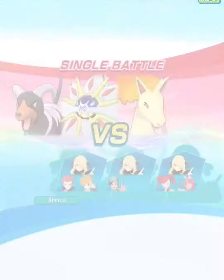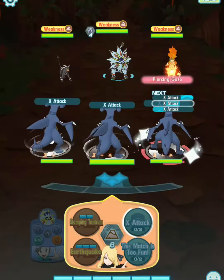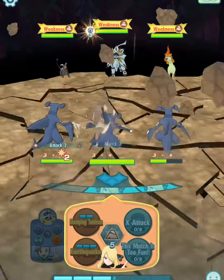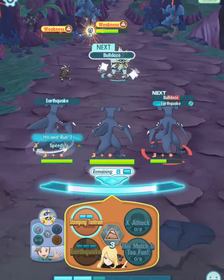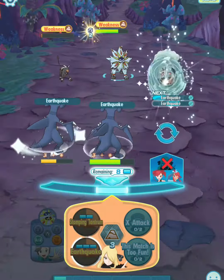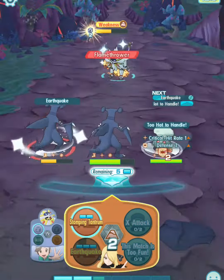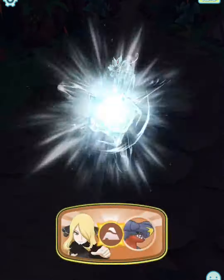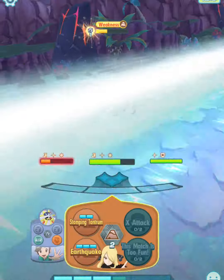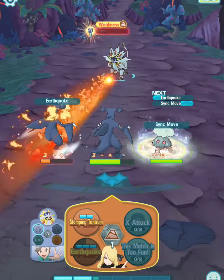There might be a missing teammate, which is okay, because most likely you can go through with the NPC — most of the time it's Cynthia, as you can see. Other times it might be another ground type Pokémon trainer. There is also another real-time player with you. Right now the event is pretty much on fire and these 25 days most people will be grinding the Solgalio event.